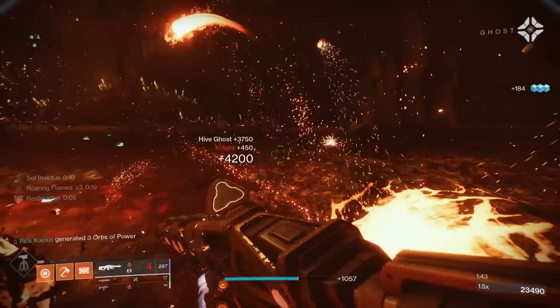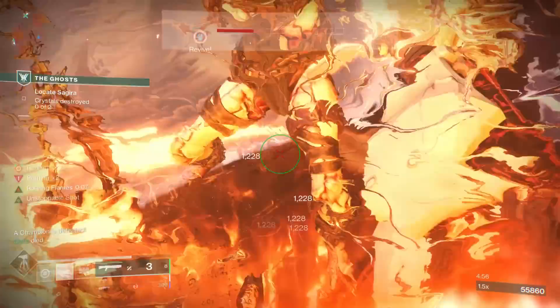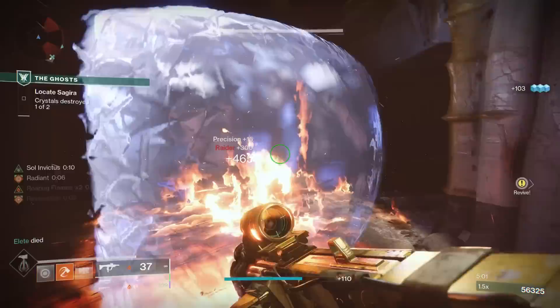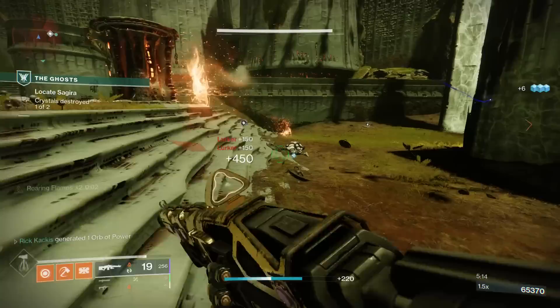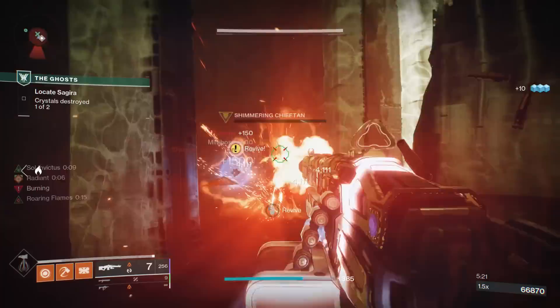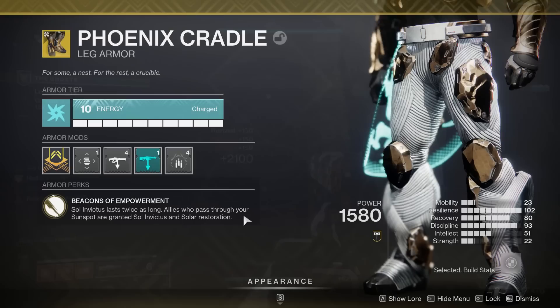Sol Invictus is one of the best aspects in the entire game — it is what makes solar titans so good in PvE. All those effects combined into a pretty easy-to-trigger spawn method: just defeating scorched targets. And when the sunspots themselves cause scorched targets, it's pretty easy to chain sunspots and create scenarios where you're always standing in one.